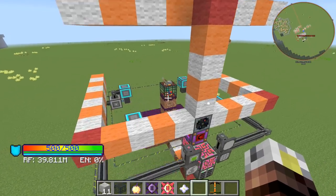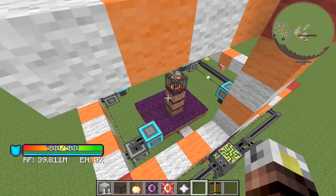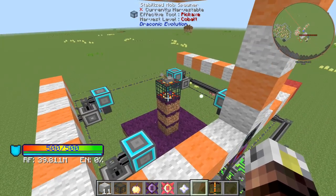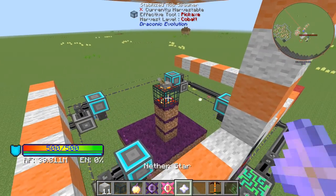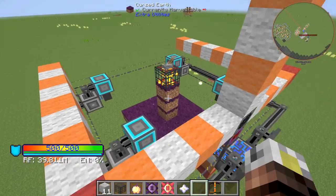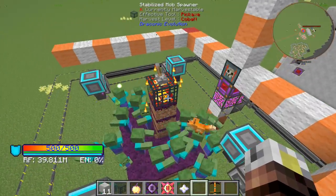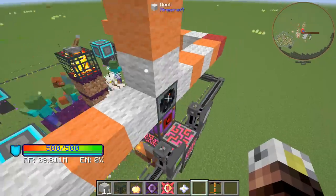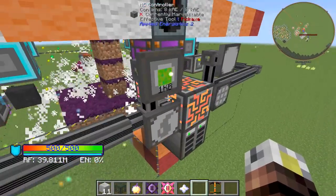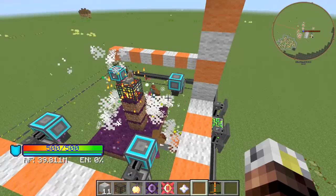If we take a look at this ridiculous mob farm — we're going to do a video on how to do this and talk about how to kill Wither bosses and get Nether Stars on farm. Let's just demonstrate what the Awakened core looks like — it spawns an absolute crap ton of mobs and spawns them super, super fast. This has been running for only a little while and we already have over a thousand buckets of liquid XP. So watch for the tutorial on that — the link will be in the description below and probably annotated on this video.